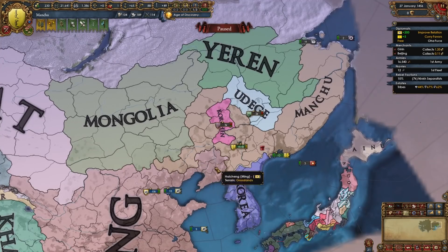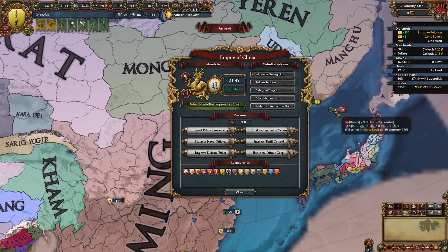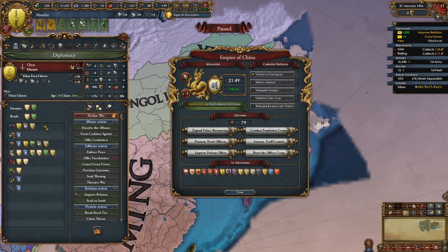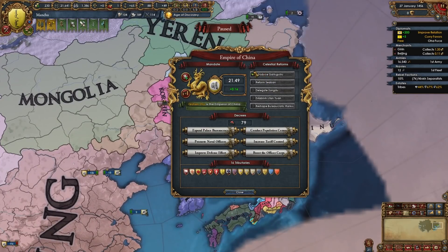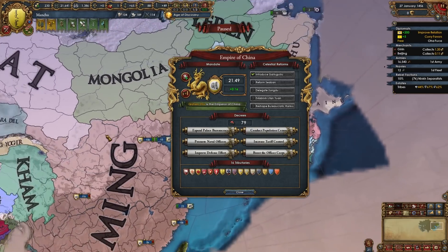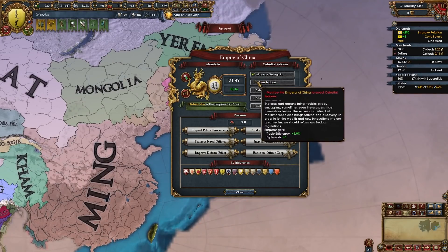Now let's discuss fighting Ming. You can fight Ming after they've passed their first reform or their second reform. The first reform usually comes around 10 to 20 years after you start the game — you won't be that powerful but you may have allied Oirat if they haven't made them a tributary yet. The second reform usually comes around the 1480s to 1500s. The benefit of fighting after their first reform is you fight and weaken them earlier, make more money, and usually you will have allied Oirat.